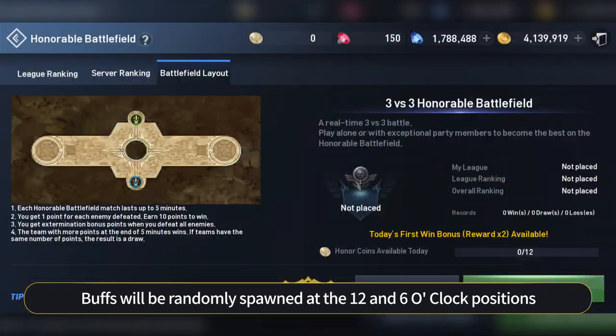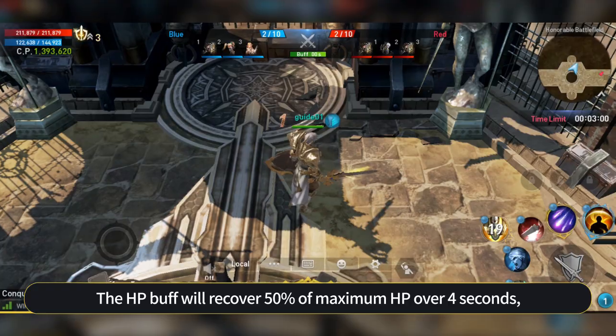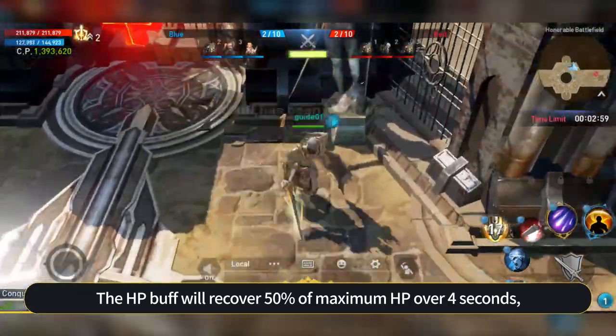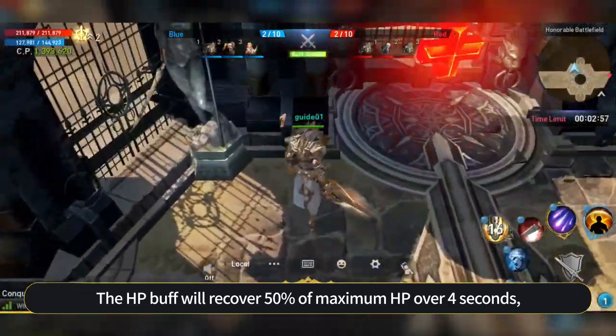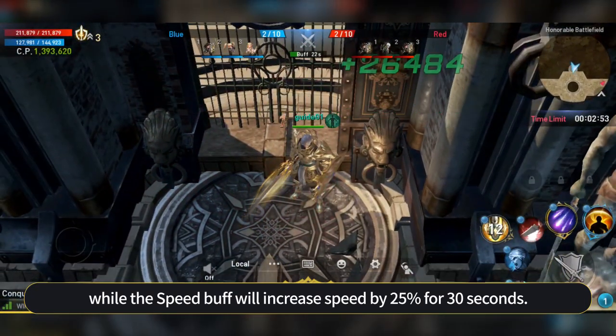Buffs will be randomly spawned at the 12 and 6 o'clock positions 30 seconds after the battle begins, and will spawn in order after the initial spawn. The HP buff will cover 50% of maximum HP over 4 seconds, while the speed buff will increase speed by 25% for 30 seconds.